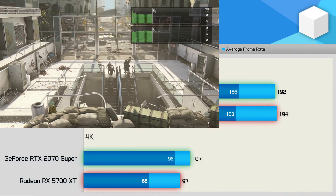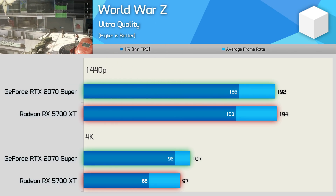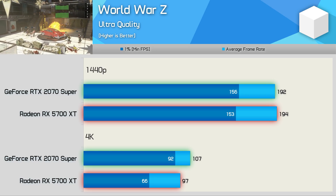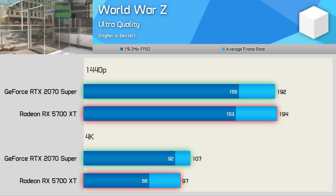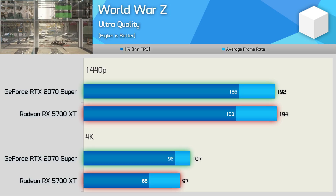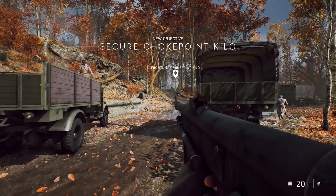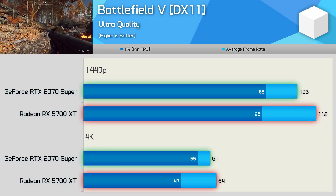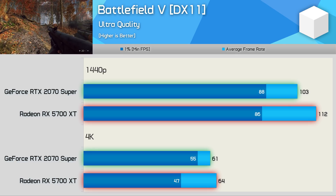Nvidia also managed some small gains in WWZ but we're only talking about a few FPS here. Performance at 1440p is pretty much neck and neck, though we do see the 5700 XT run into some 1% low issues at 4K resolution — which is a shame given the average frame rate was quite impressive at 97 FPS.